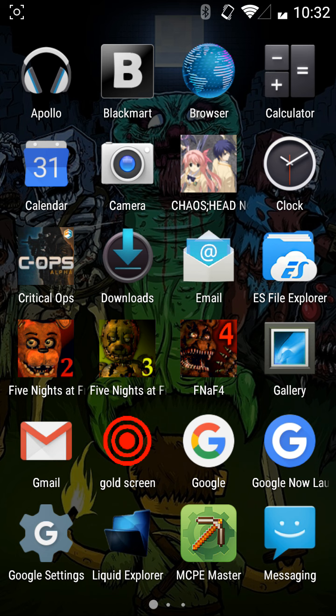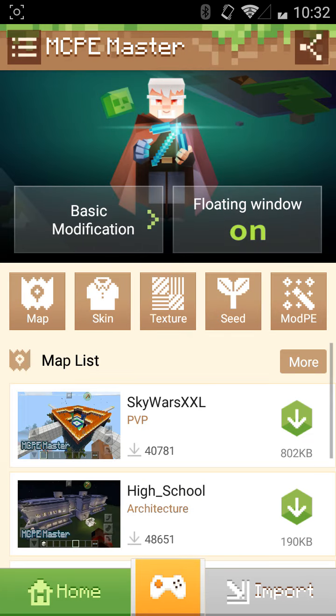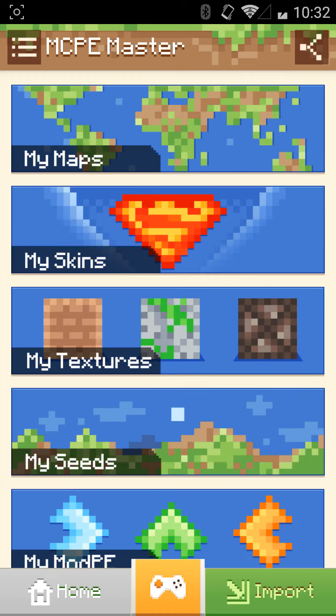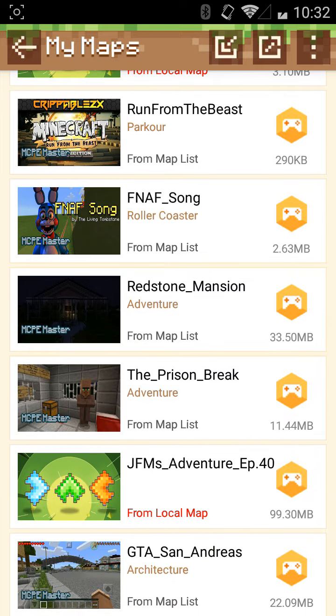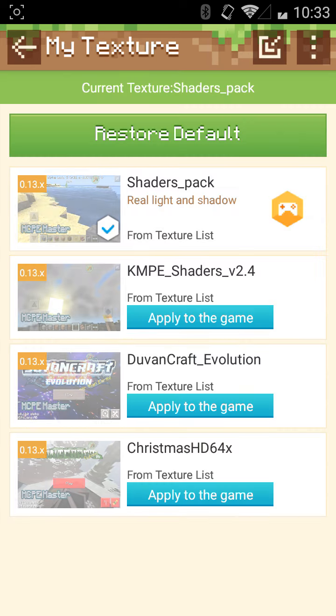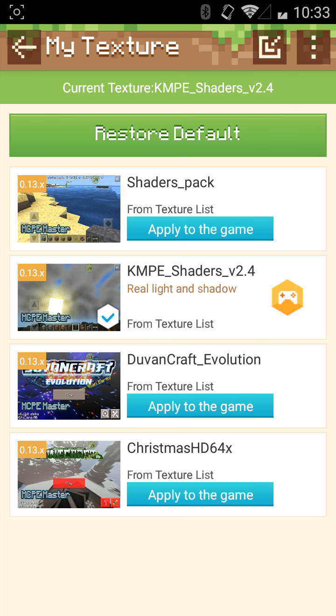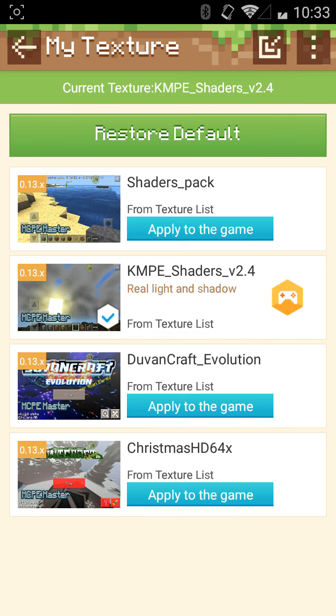I forgot guys, I said the app name wrong — it's MCPE Master. See guys, this is what you use. Right here, these are my maps — a lot of maps with the images, maps that I downloaded. And My Textures — right here guys, you can see I can apply the texture packs. I got the shaders, but this one went slow.